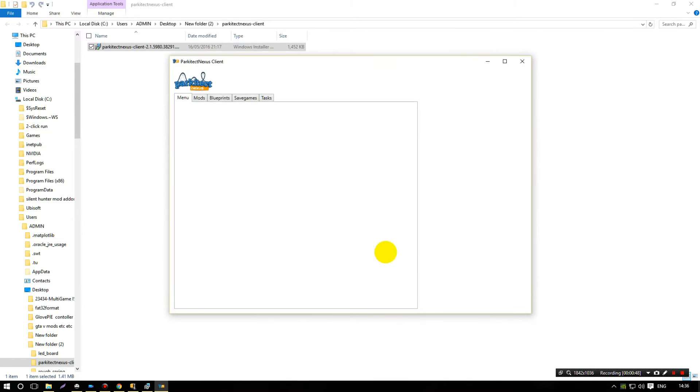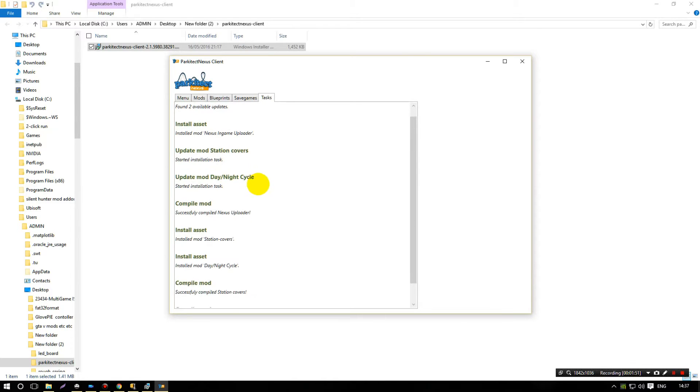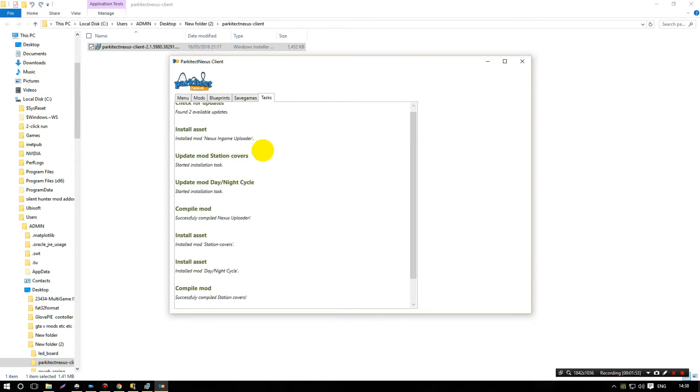Okay, so this is the ParkitectNexus client. It automatically checks for updates and gathers information. The mod station covers up the email — mod station covers update, mod day and night cycle. It's found the mods I already had before, and it's checking for updates for them as well.